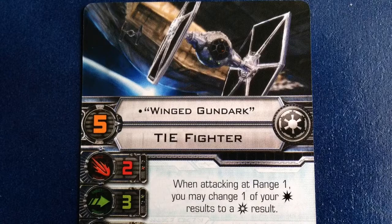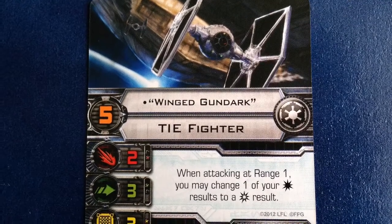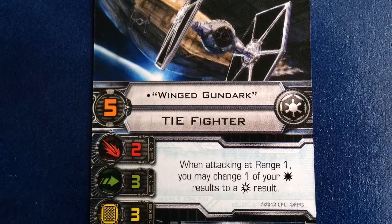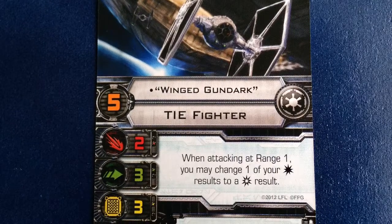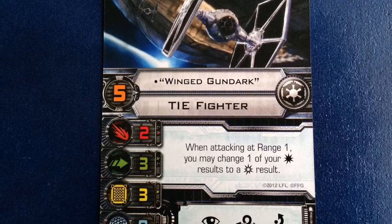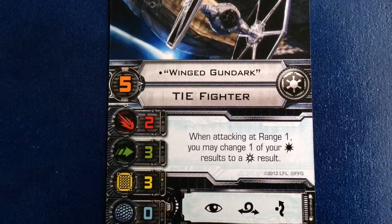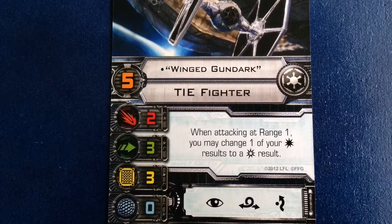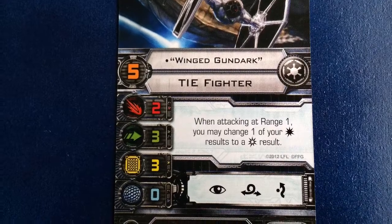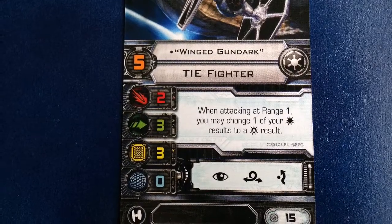Winged Gundark is the last unique pilot you get in this pack. He's got a pilot skill of 5 and costs 15 points. When he attacks at range 1, he can change 1 hit into a critical hit. This is an okay ability, but Winged Gundark is definitely the worst unique pilot in this pack. Crits are only good if they land, and since Rebels have loads of shields on their ships, a lot of your crits will have the same effect as a regular hit, making this ability pretty heavily situational. Sure, if you can get him close to an unshielded enemy ship he can potentially do some damage, but he might also get destroyed before he has the opportunity to make use of his ability.